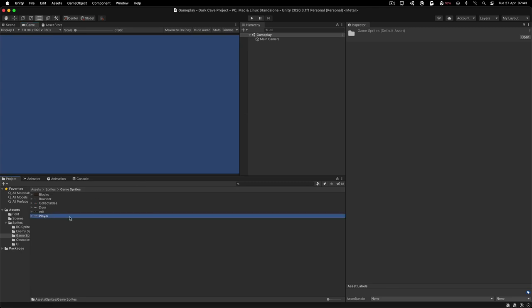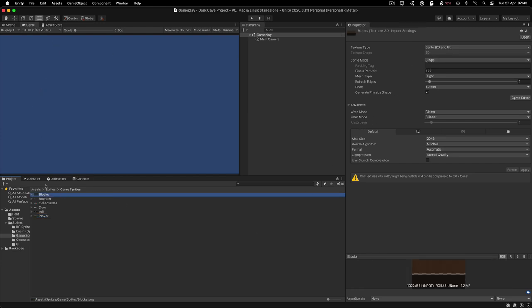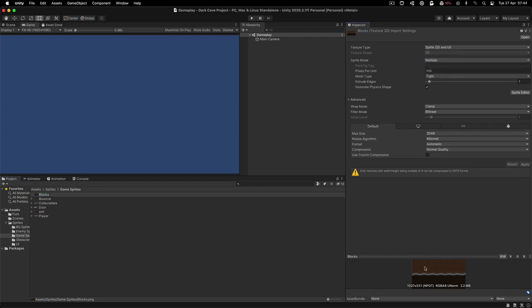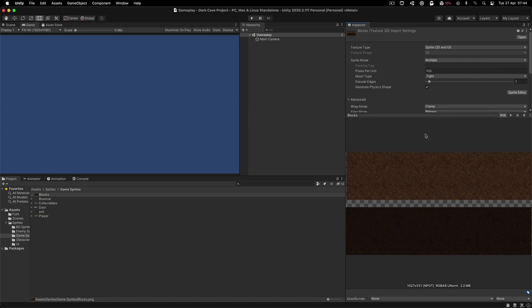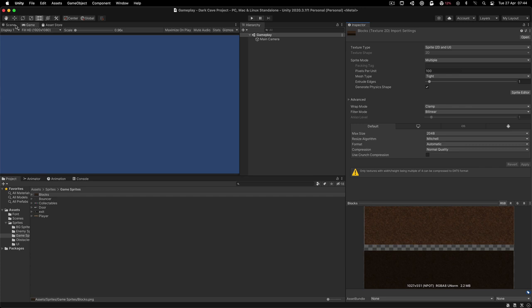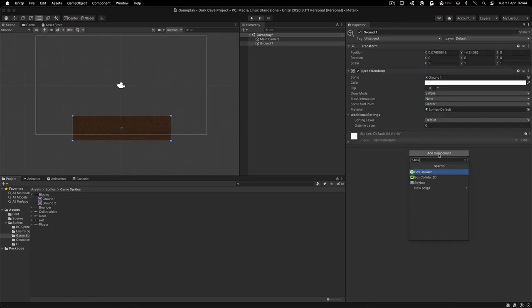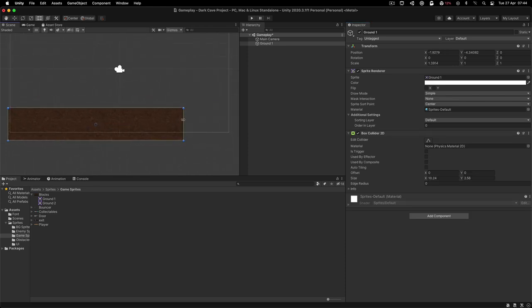Moving forward, let's go into the game sprites. The first thing we are going to do is prepare the player, and for that we also need the blocks or the ground. Select the blocks and in the sprite inspector change the sprite mode from Single to Multiple, because this is a sprite sheet. Click in the sprite editor and slice them up. I'm going to call this one 'ground one' and this one 'ground two'. Hit apply. Now drag ground one into the scene and attach a box collider on it so it's a solid object.